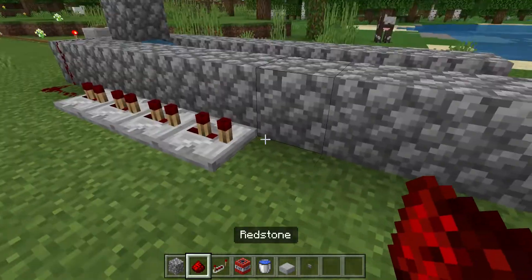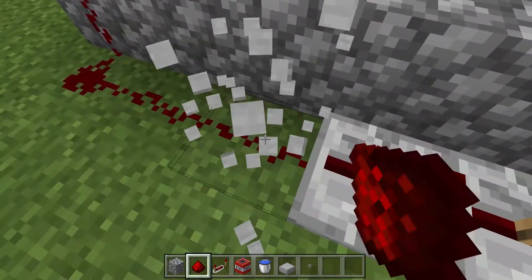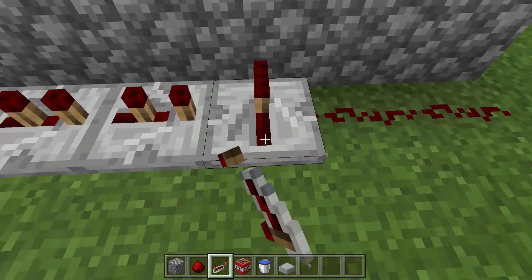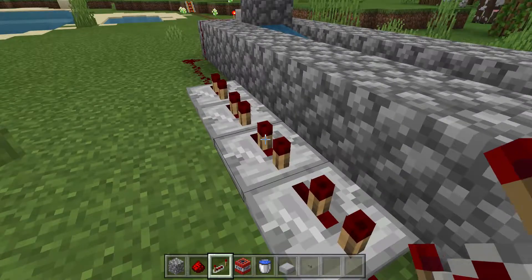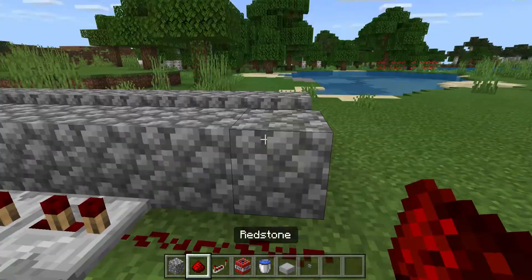Get your redstone again and do one, two, three. All of them are messed up — place redstone there, break this one, and put a redstone repeater there. Sorry about the mix-up. So this one should be two, that should be four, and that should be three. Then get the redstone again and connect it right over there.